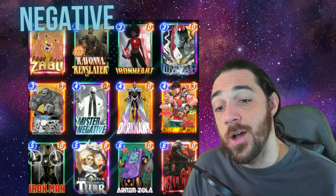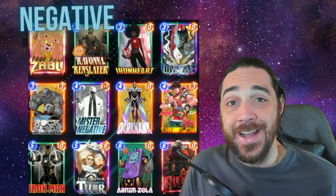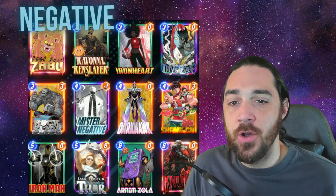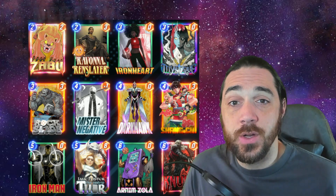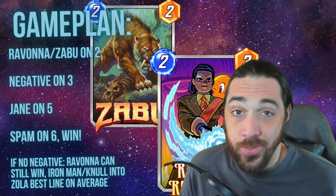This deck is the full-on combo version for the most part. You got Ironheart, Mystique, Darkhawk, Iron Man, Zola, and Knull — if you have Negative before you play Jane Foster, all of those will be drawn, and that's the nuts. If you have Ravonna or Zabu in hand with Negative and Jane Foster, that is just the nut draw.